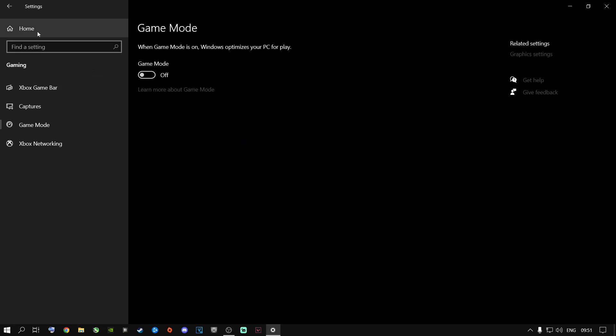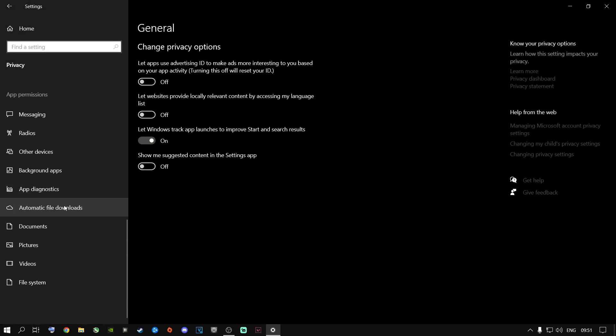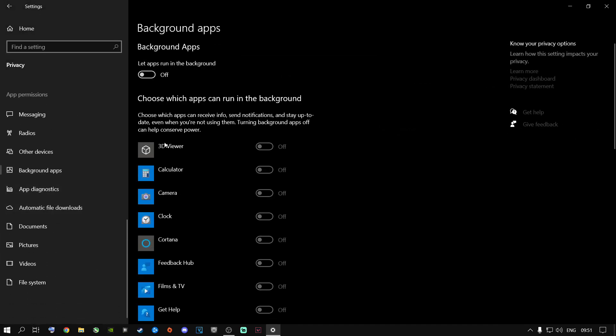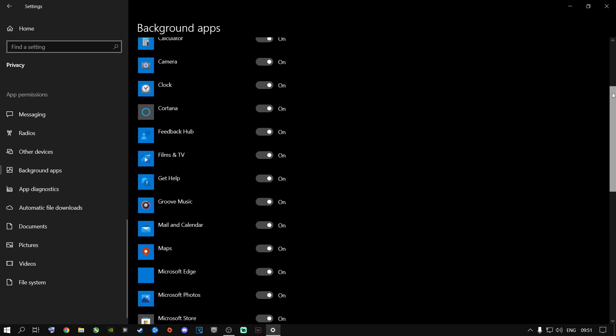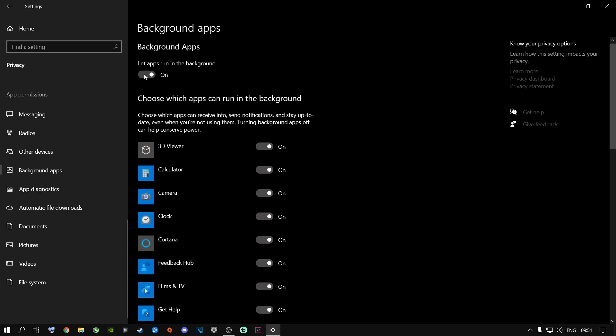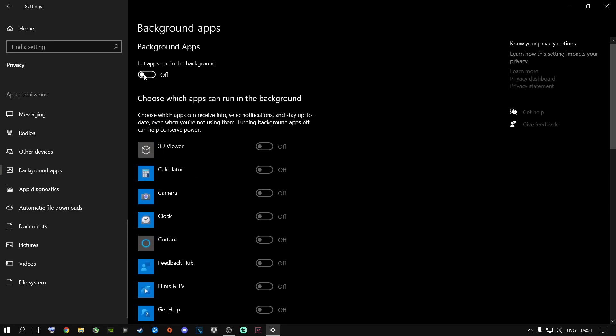The next step is go to the home button, go to Privacy, scroll all the way down, and look for Background Apps. If your setting is on, all of these things are running in the background and you don't need them. You can switch them off individually depending on what you use, but I highly recommend switching it off completely and leaving it off.